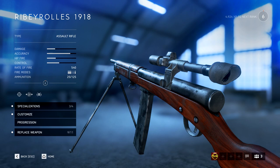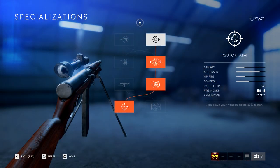In terms of specializations, I chose quick aim on this weapon — I put quick aim on most of my weapons since being able to ADS quicker helps you win gunfights. I also put the custom stock on so I can move while being as accurate as possible. I didn't go with quick reload since the reload isn't that bad on this weapon.